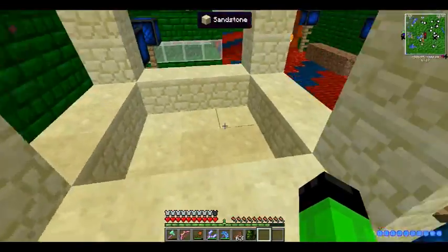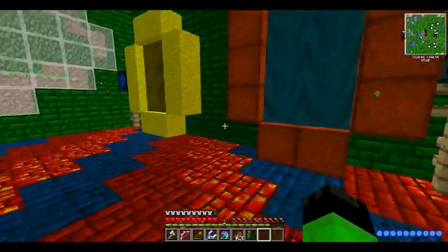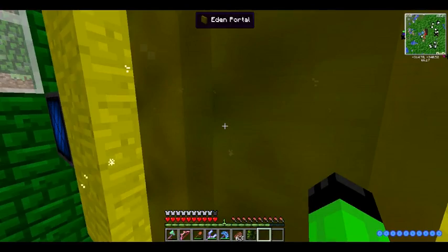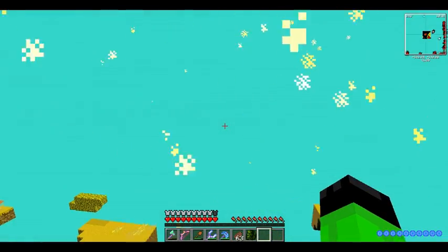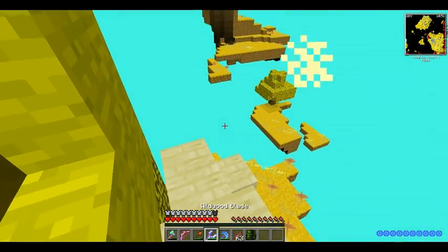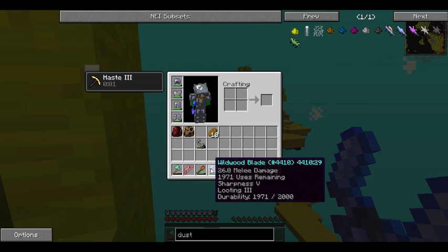I've got everything set up for Twilight Forest and the Aether — I'll probably do those after these two dimensions. I'll just hop in here and hopefully I don't get attacked right away. I did have enough stuff from Wildwood to make a blade, and I went ahead and enchanted the stuff since I had the levels for it.